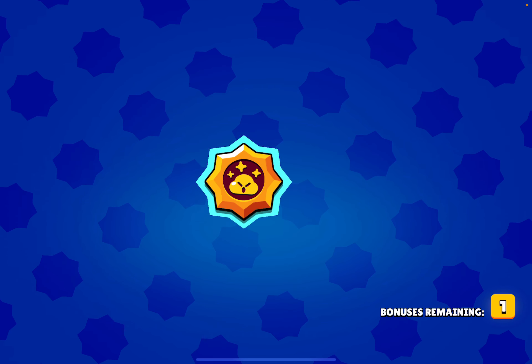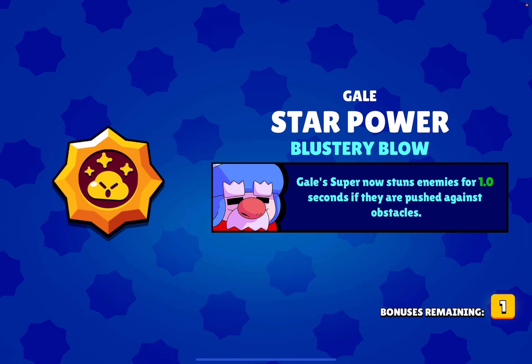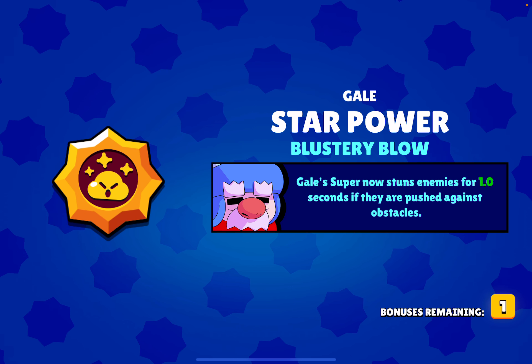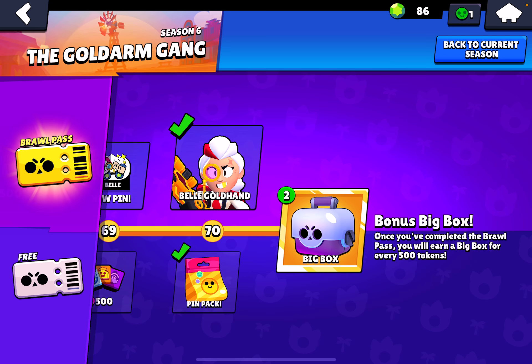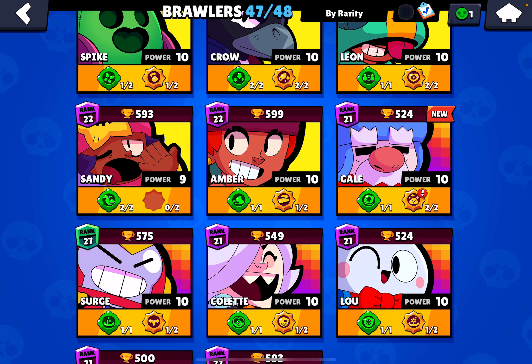One more please — oh my god, this is too much. I got three star powers before I get a gadget for Spike, that's insane! Oh my god, Gale's gadget and star power — oh my god, this is very good.